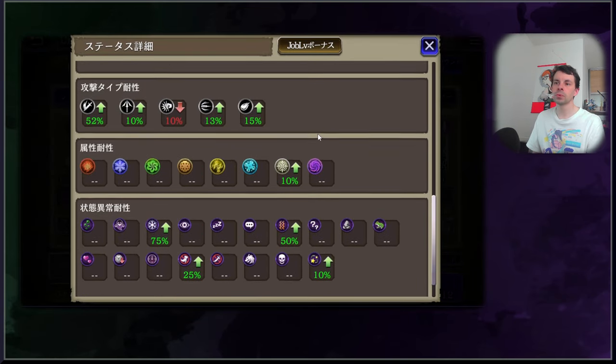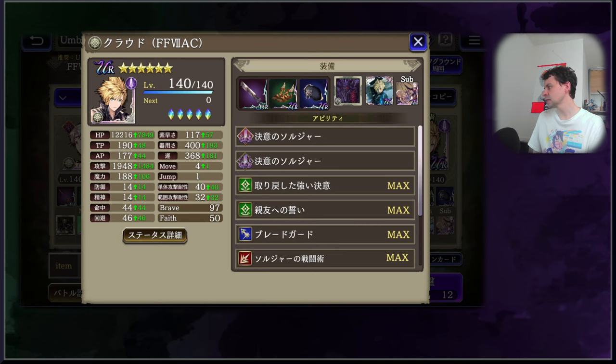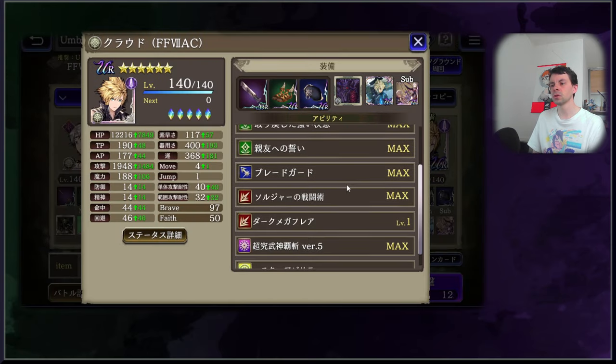Taking a look at his resistances: 52% for Slash, so he should put up a good fight against Sephiroth — canonically great. Piercing resistance of 10%, strike resistance of negative 10% so Tifa beats him, magic of only 15%. He has enough in his kit that protects him against magic that I'm not too worried about it. Shooting resistance of 13%. Both shooting and slashing resistance get a boost from his counter ability — two damage types used against Cloud will be reduced: shooting and slashing. That's good for Cloud's overall physical survivability.